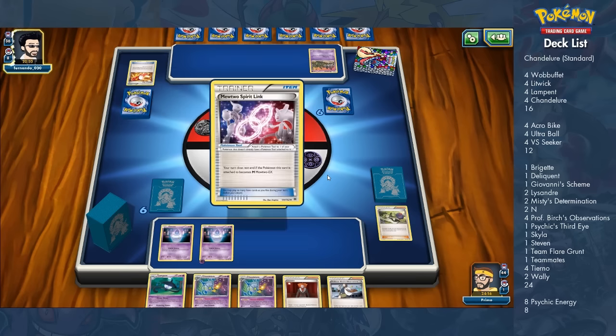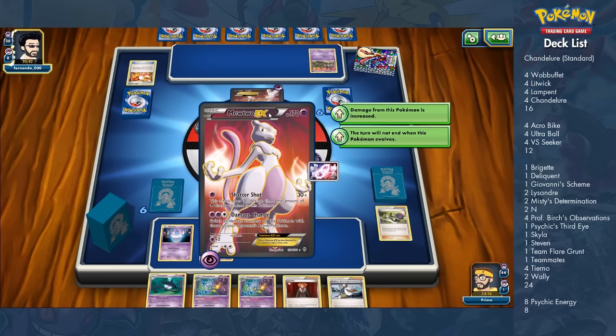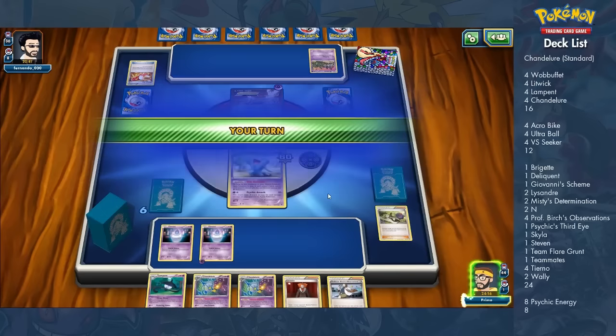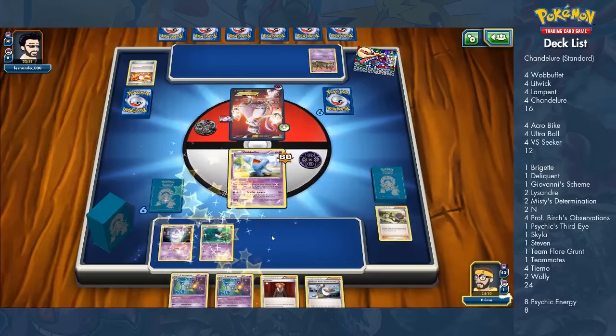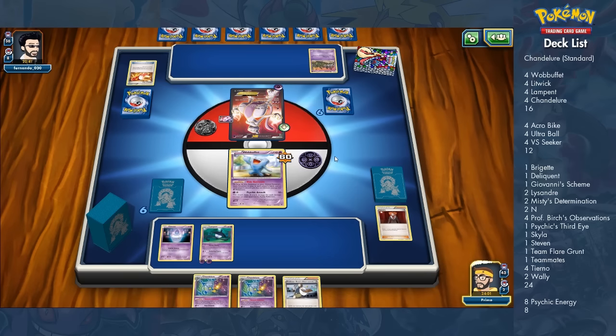Steven lets me go get any supporter and a basic energy, which is always useful since the deck only runs 8 psychic energy and sometimes has trouble finding one. Team Flare Grunt is disruption — really useful against Double Colorless Energy, especially in a matchup against a Mewtwo EX deck that takes advantage of it. Teammates is useful because the deck is slower.